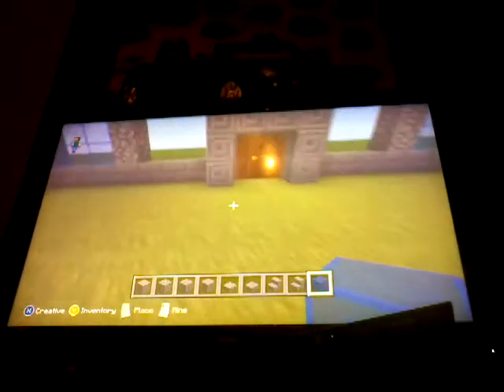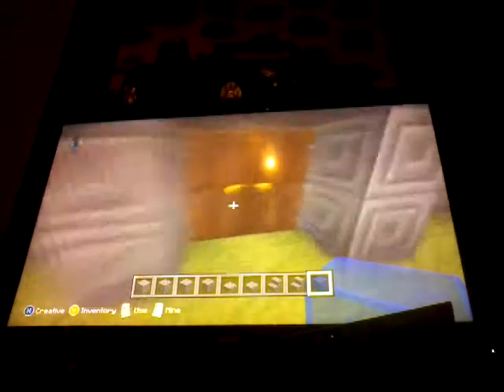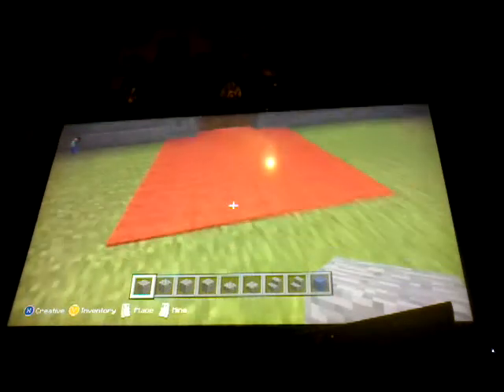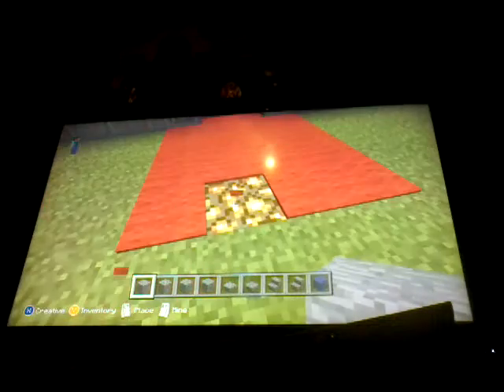Hello everyone, welcome to the second part of Let's Build a Modern City. In the last video we made the arch doorway out of stone bricks and dark oak, and we started a bit of a floor right here. Over here you can just place another block here if you want. And if you don't know why this is shining, it's because I've got glowstone under it.